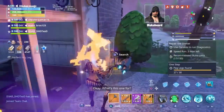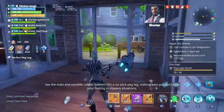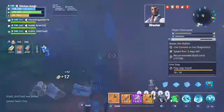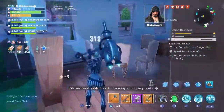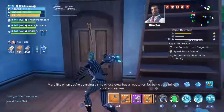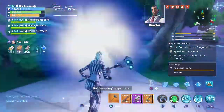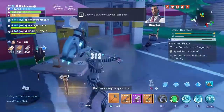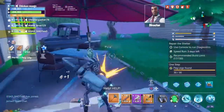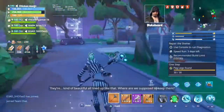Okay, what's this one for? See the nubs and sensible rubber bottom — it's a no-stick peg leg, making sure you don't lose your footing in slippery situations. Oh yeah, sure, for cooking or mopping, I get it. More like when you're boarding a ship whose crew has a reputation for being very full of blood and organs. But mop leg is good too.